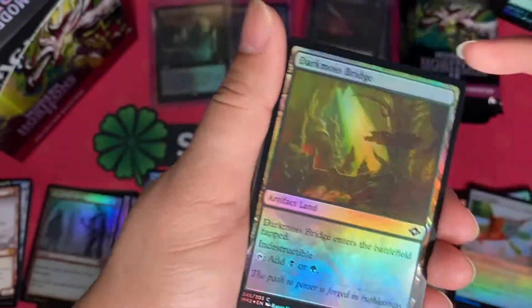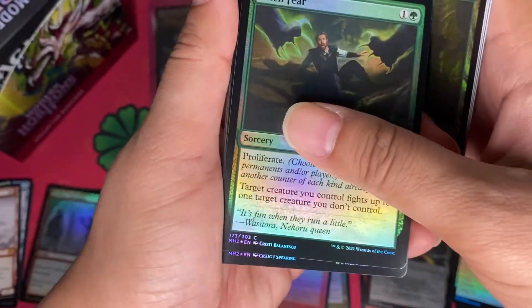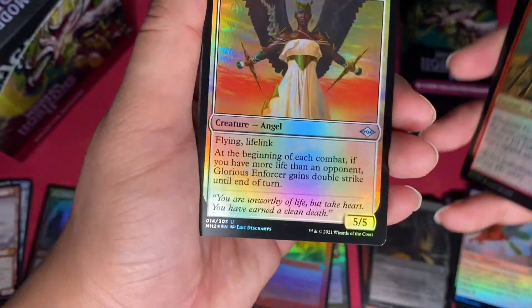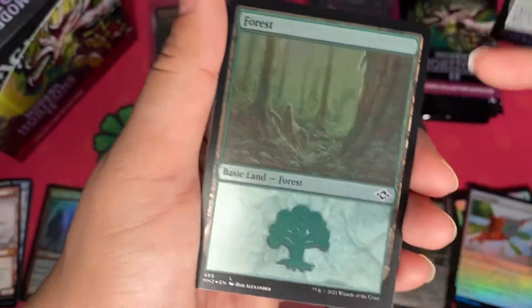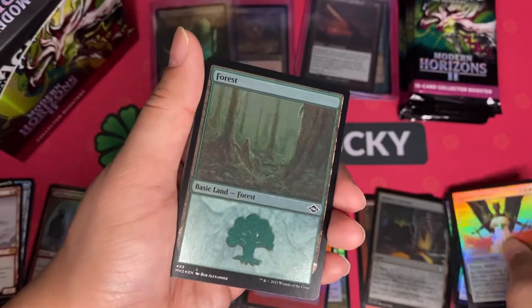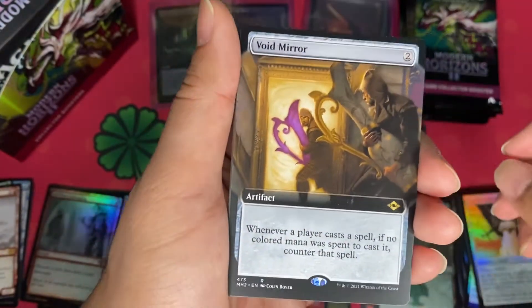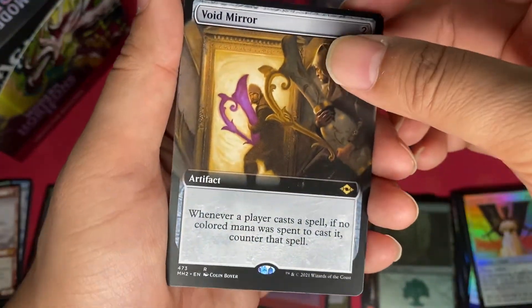A couple of episodes before we were using the green playmat — that was the Interplanar one — while we waited for the arrival of this newly made playmat. Hope it brings us a lot of good luck today, especially on red. We have a Forest Edge Foil followed by a Void Mirror — the latest sideboard card against Tron.